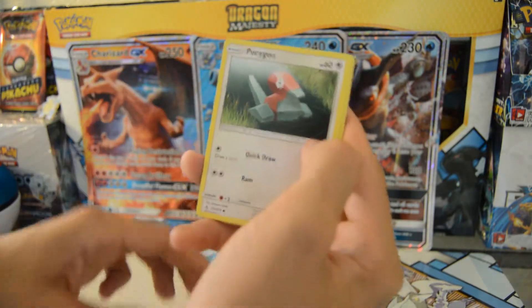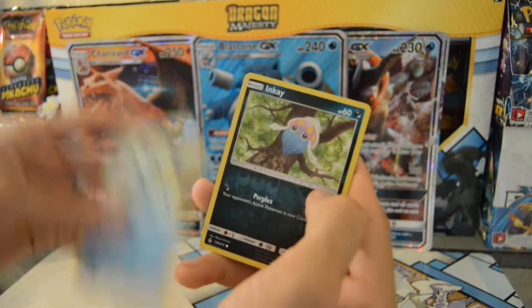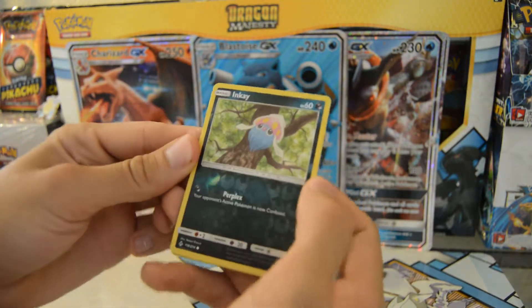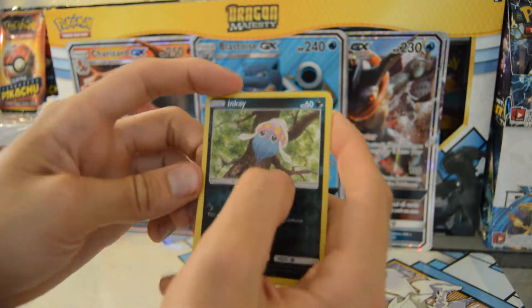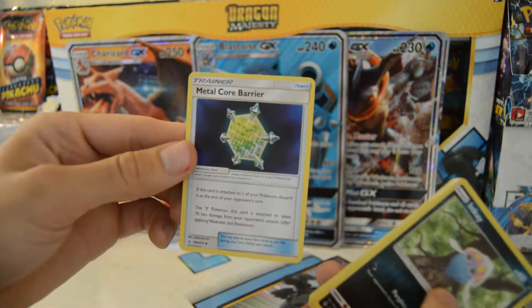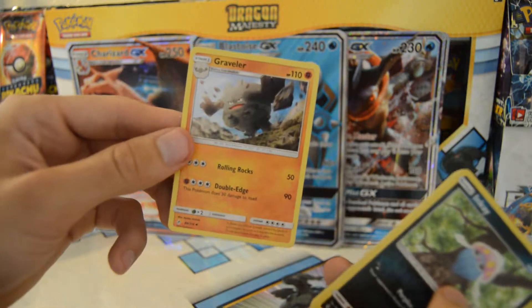Geodude, Porygon, Rookidee — reverse holo in a dark type, that's cool. I really like the reverse holo for dark types, it looks really awesome. Coming from the back: Metal Core Barrier, Raveler.